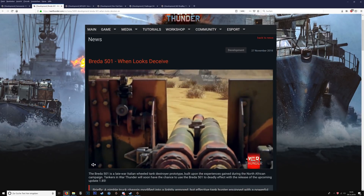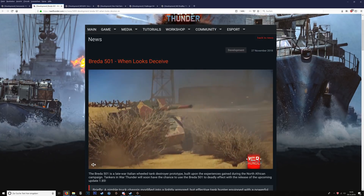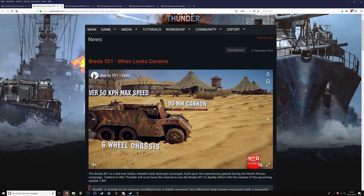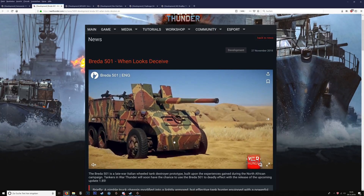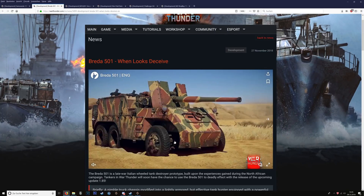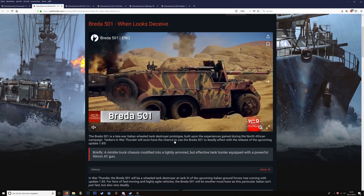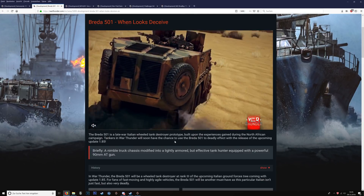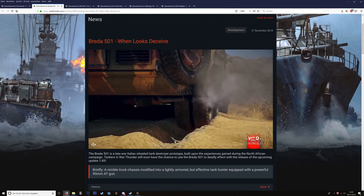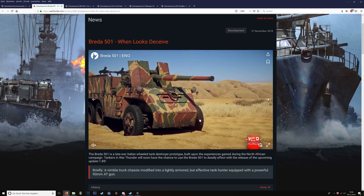Moving on to the Breda 501 — when looks deceive. What we see is practically the German 88 Flak 36 on a vehicle that can only fire to the front. I'm not sure about the firing arcs, gun handling, or mobility. It's a 10-wheel, three-axle vehicle. It's a 90mm tank destroyer with some machine guns in the back. It looks great, but we'll see how it actually works. It seems somewhat similar to the German 88 Flak 36 — it will depend on the rate of fire.